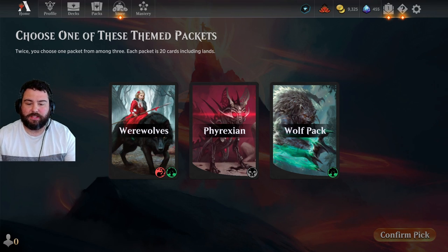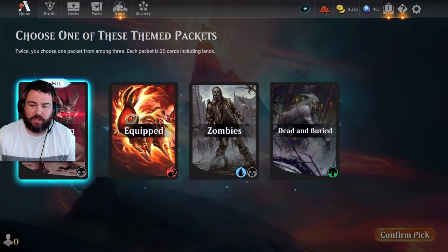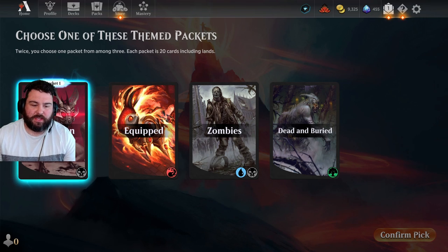In this case we have Werewolves, which is red and green; Phyrexian, which is black; or Wolf Pack, which is green. My first choice in Jump In, I usually like to take a mono color if I can, because then the next choice — say I take Werewolves and then get nothing with red or green — it's kind of weird. So I think I'm going to take Phyrexian.